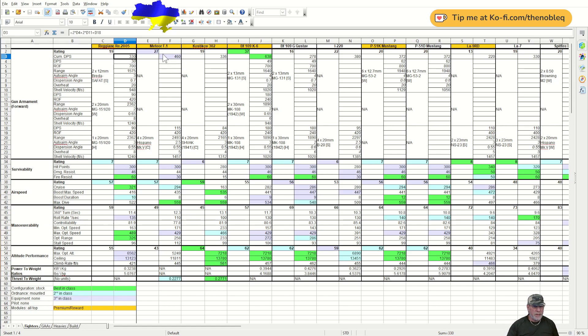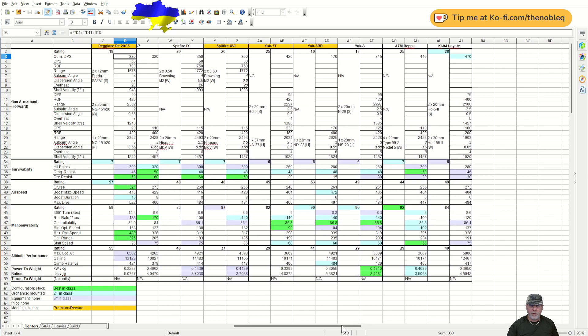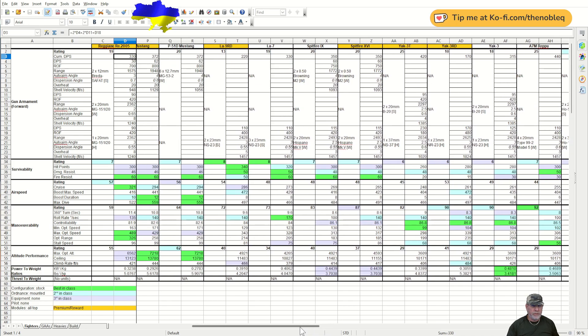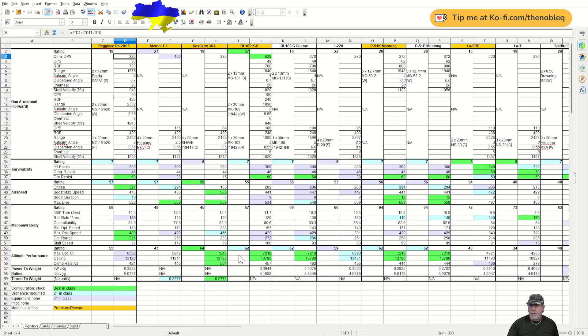Scrolling back, the A7M Repu has a rating of 25, and most others have higher ratings as well. So below-average armament in terms of both rating and DPS — not actually worst in class, no red here, but not particularly impressive either.